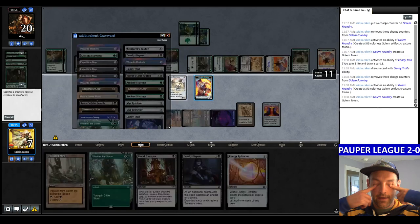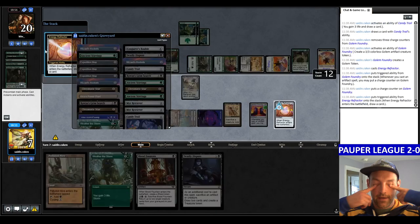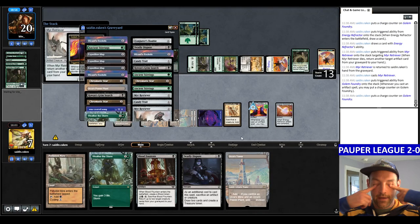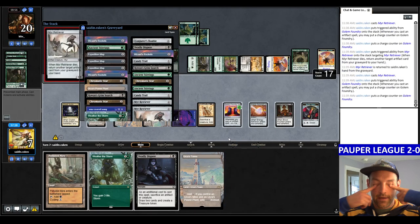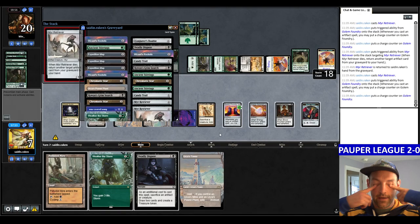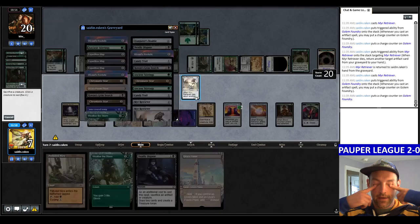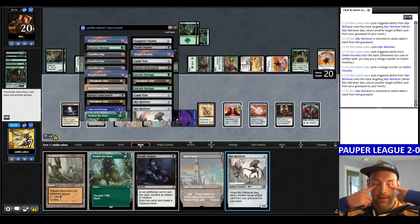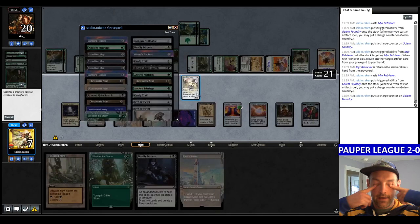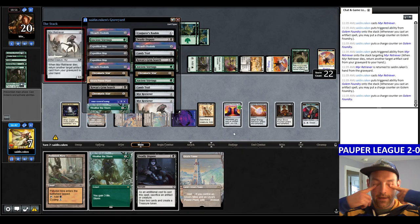Sacrifice. They said 'good luck with the clicks' — that's not very nice. Oh well. I do have Weather the Storm. I'm going to Deadly Dispute my Mirror Retriever, get back Mirror Retriever, draw another Retriever. Sacrifice the Retriever, sacrifice the Retriever, get back Candy Trail, get back Candy Trail — another Stirrings and Refractor. I don't want those since I'm digging specifically for Munitions. Now I have another Altar which adds mana faster. Back Retriever, and I'll just cycle this. We have multiple Foundries now.